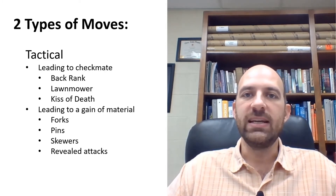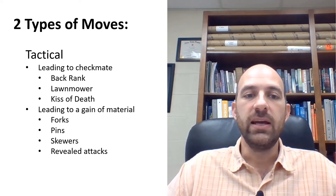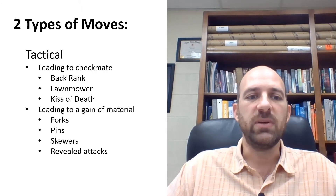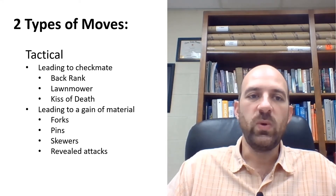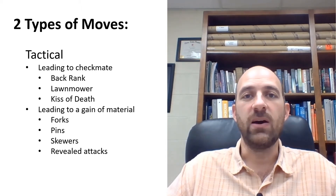Tactical moves are those that can either lead to checkmate or lead to gaining material, and a lot of times the way you gain material is by threatening a checkmate. Some of the tactics we've talked about before are forks, pins, skewers, and revealed attacks. The checkmates most kids are familiar with are back rank mate, the lawnmower, and the kiss of death. We've started learning some new checkmates because that might help you figure out your move in a game.